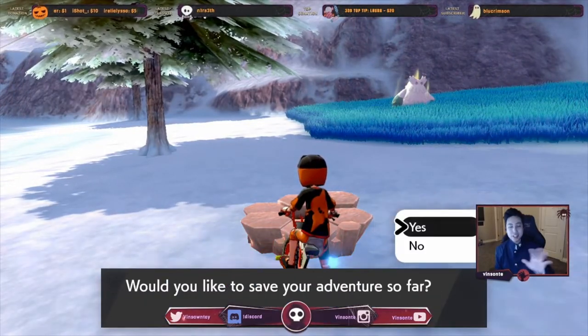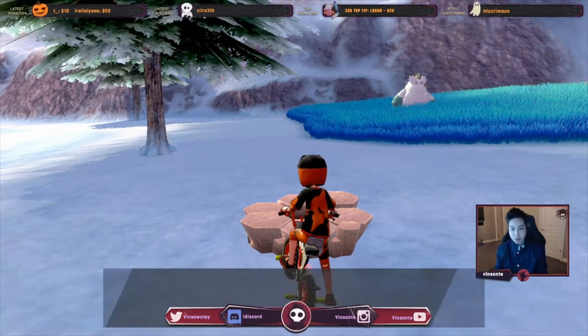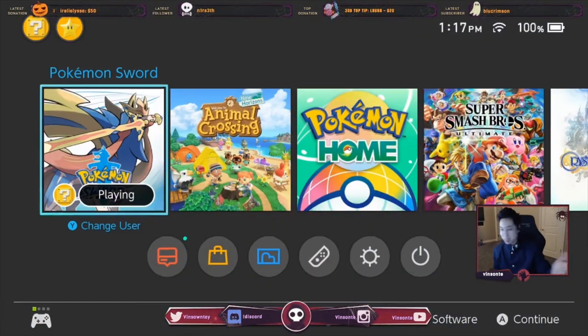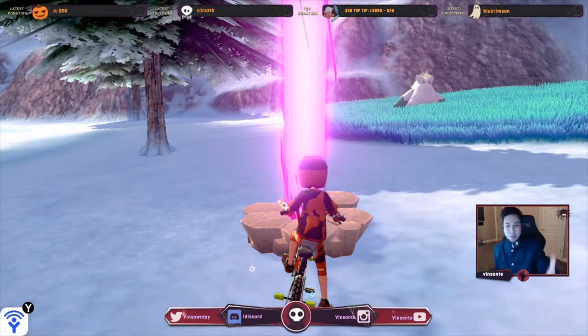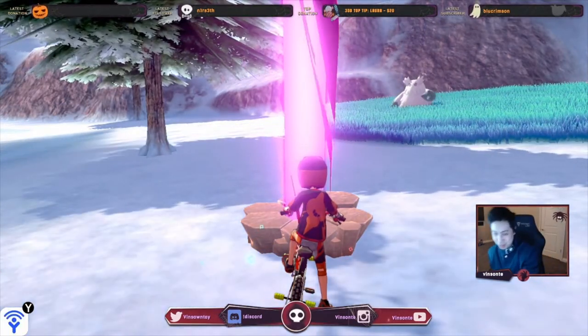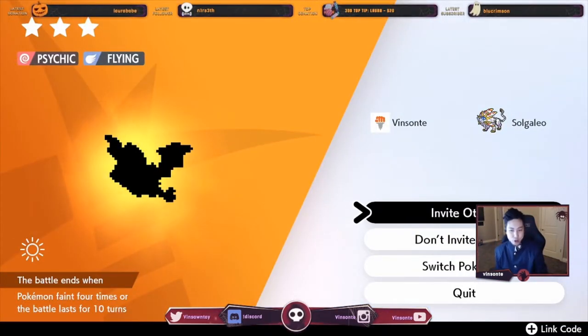If you want a purple beam, you want to press yes and then press home right away. If it lags a little bit, it's a purple beam. If it doesn't, it's red. Then you can restart to get a purple beam if that's what you want. If not, just continue on. Then we're going to check if it's not a Crobat or a Golbat.